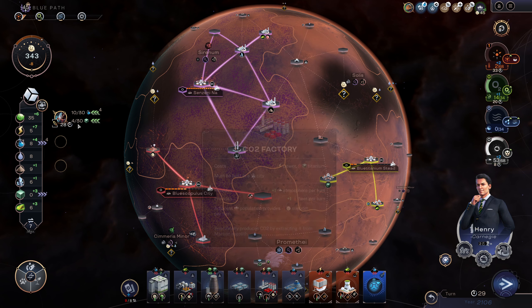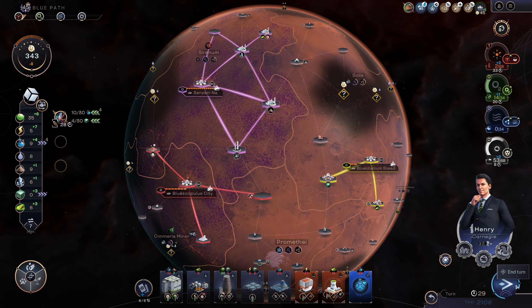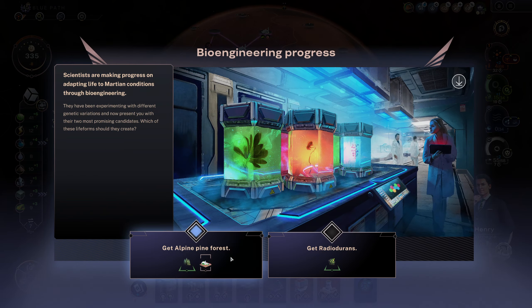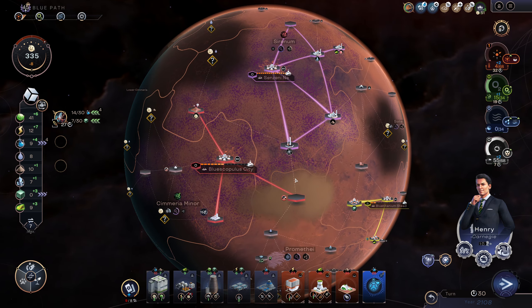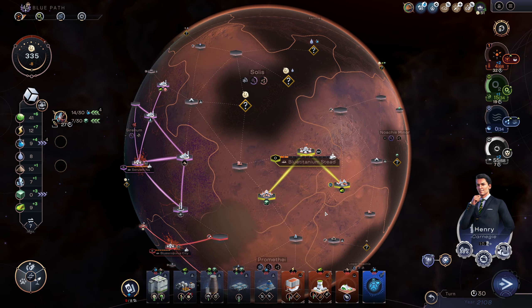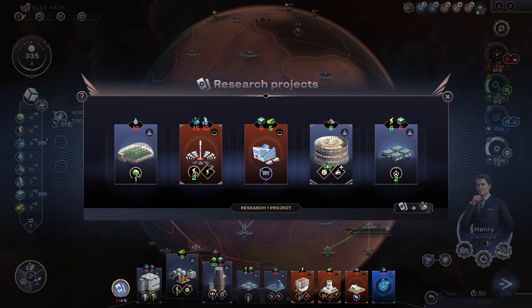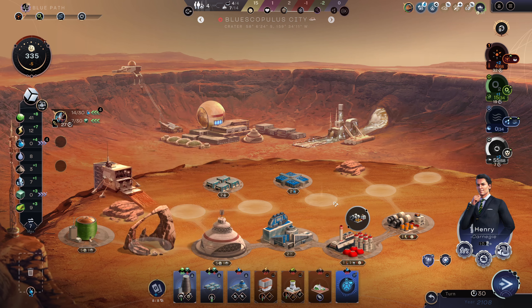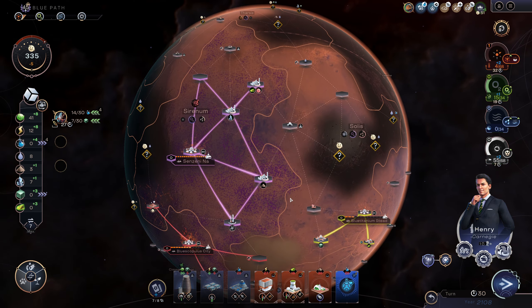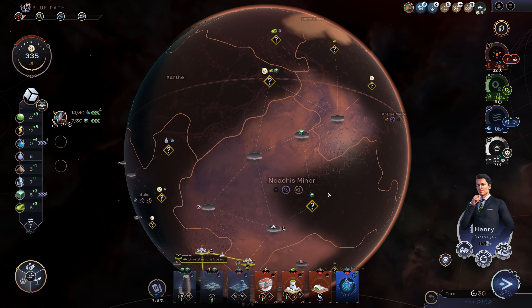Or you could throw the CO2 factory out. Your titanium is spoken for for the next ten turns, so that building's not going down anytime soon. Take a pine forest. Do I have any good elevated tiles that I can use you on? No, you're a trap because you're actually going to be a controlled nuclear meltdown. I think I'd just say no to all these to get to ten science, so that I can build you and get two food per turn with a little extra support. And then you can come down here, give me a little extra power. Now I think we can start thinking about spending power on things that matter.